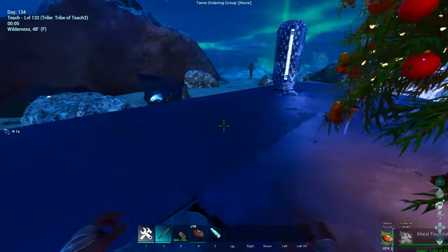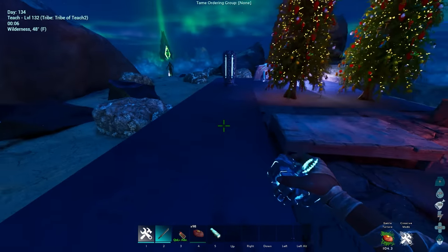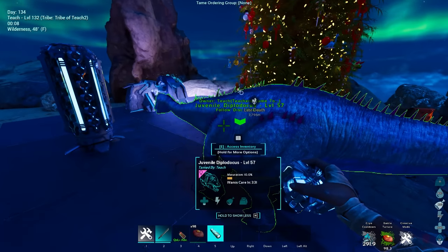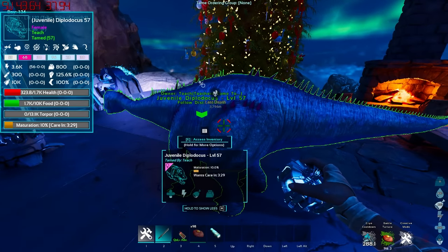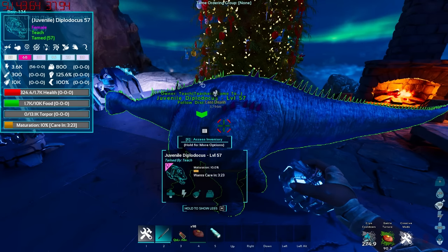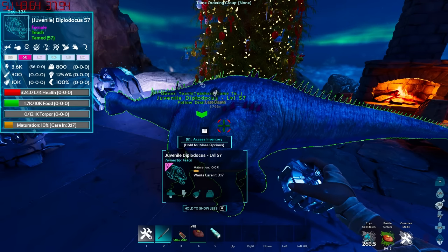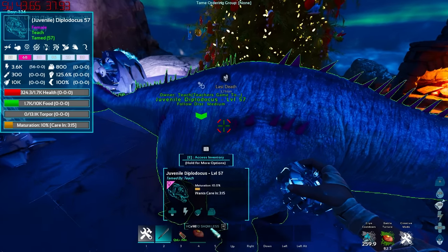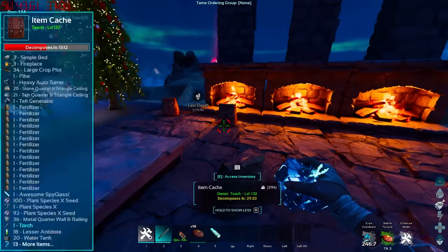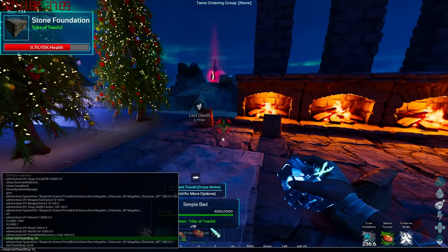This time we got a Diplodocus — check this out, it's absolutely insane. Yes, it's only level 57, but look at the stats. I got 56 points into stamina. It's randomized by the way, so even though it's level 57 you're going to get 56 points into a random stat. You can get some insanely broken creatures using this method. 56 points is like many generations of breeding or getting insanely lucky with a creature. It's absolutely bonkers, and it can happen — it's totally random.